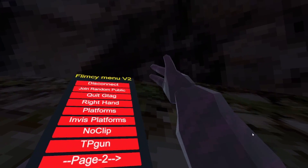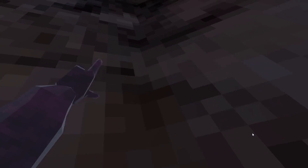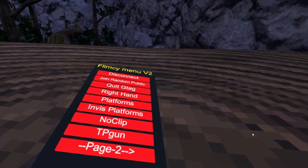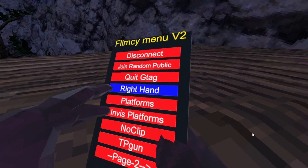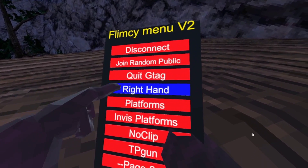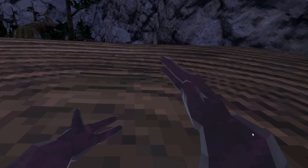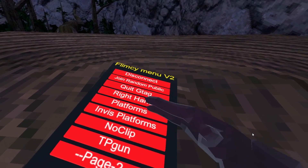Got it as a black border, red-yellow name. I've still got to add more mods like I said, but I've got just less than two pages full. The first page is full — all this stuff works: disconnect works, join random public works, quick G tab works, right hand works, though I don't like using it on my right hand. Platforms works.